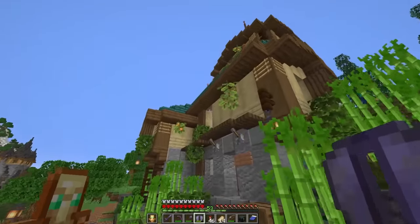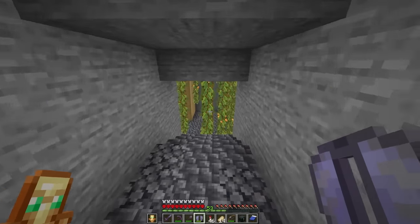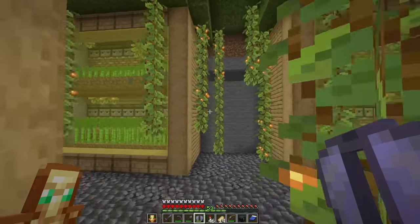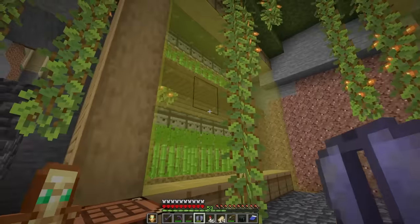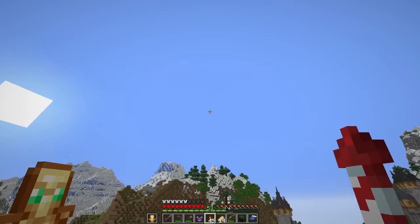Right in here we have the sugarcane farm - you can tell by all the sugarcane planted out in front. It goes down this way to just an open room where I never really finished decorating the interior, so I've got to do that. I still come down here really often to get sugarcane.